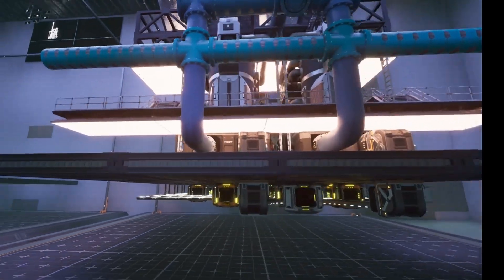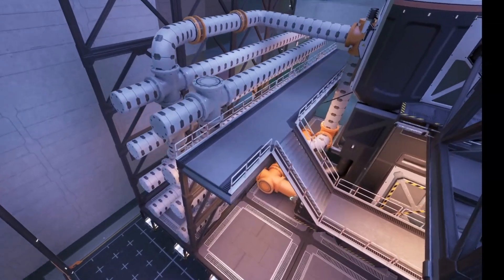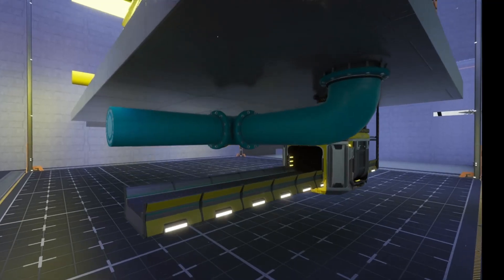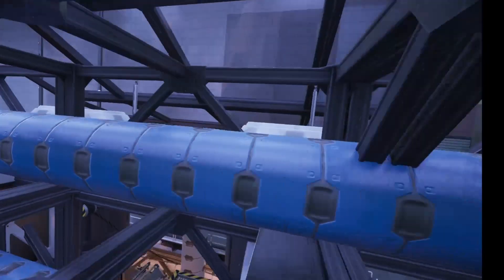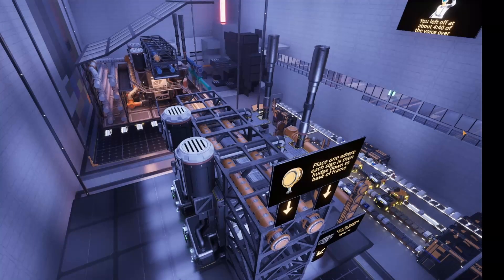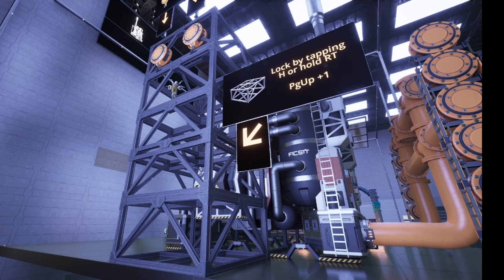Our logistics are going to come in from left to right, both for the input and the output. Usually I keep the belts and pipes under the logistics floor together, but the refineries have this kind of natural indentation at the top, and I want to use it for the water pipes in this recipe.